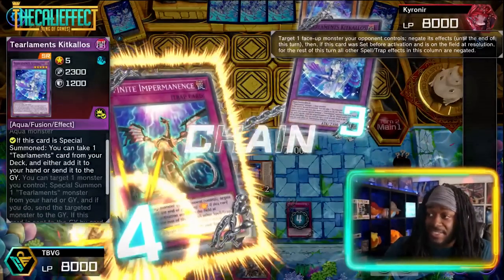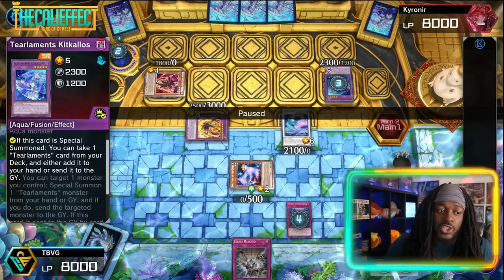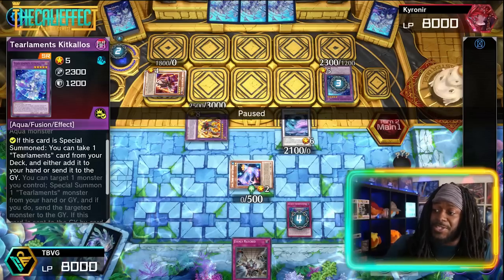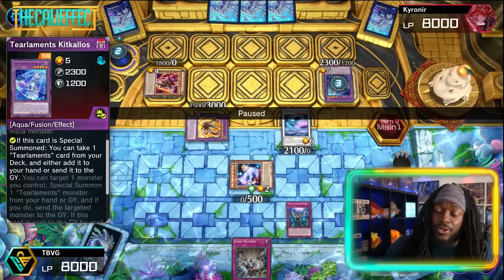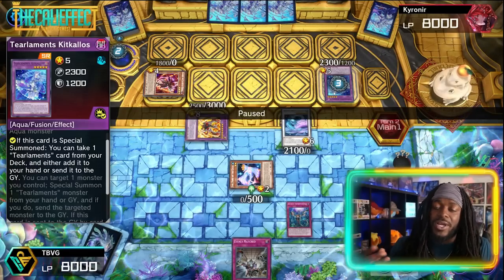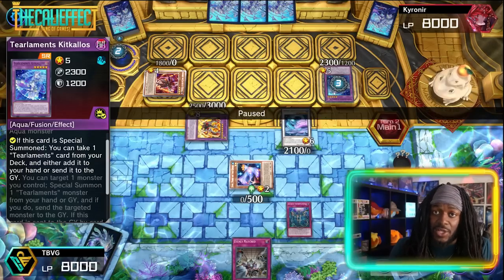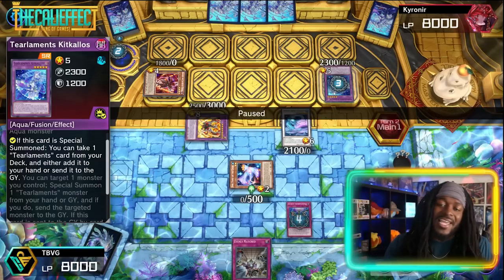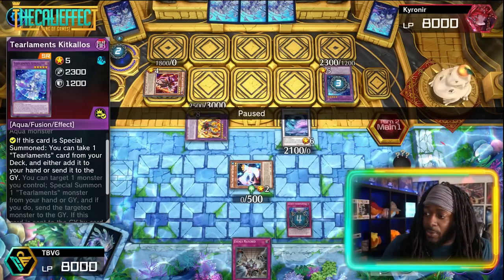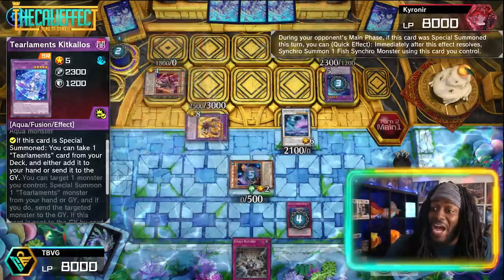Quick tip: if you have cards like Infinite Impermanence or Effect Veiler and wonder when to stop Tier Limits, using them on Tier Limit Kid Kalos is a walking W. It not only negates the search effect but also prevents it from sending itself to the graveyard, getting five more cards, and summoning another Tier Limit. Very powerful. We then use Shift's effect as chain link five to synchro summon.